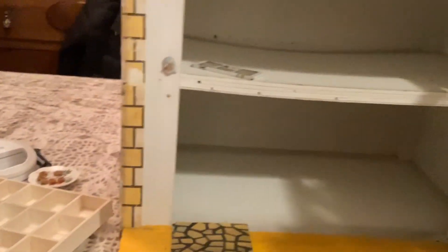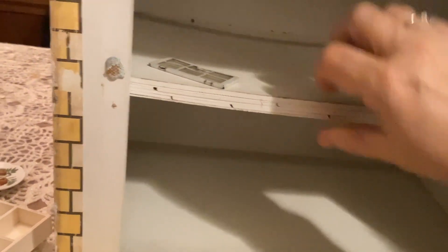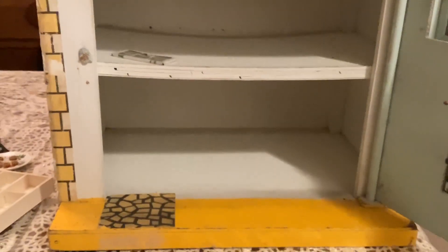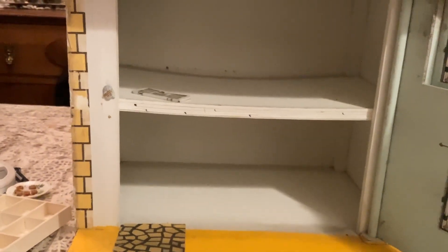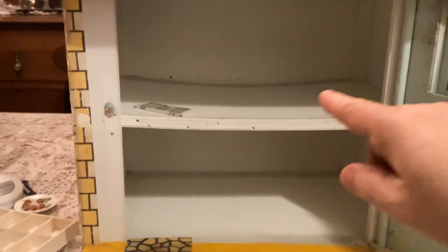So here it is in its original glory. You can see it's absolutely filthy. I have to take a magic eraser to it, but the door — there's no way that's going to come clean. And the top floor is really super warped, so we're going to have to find something to bring that back into shape. She's looking pretty rough, so let's get busy working on her.